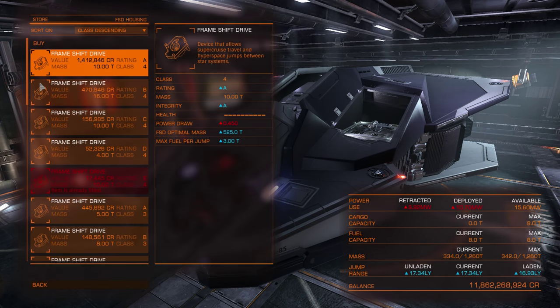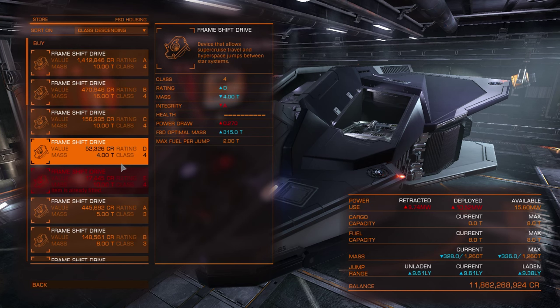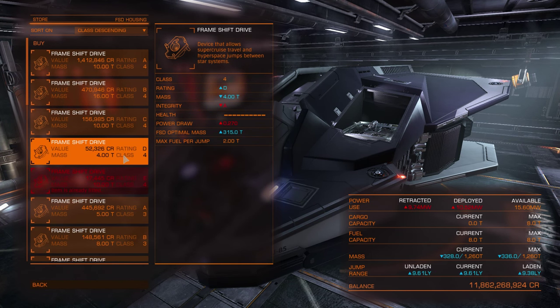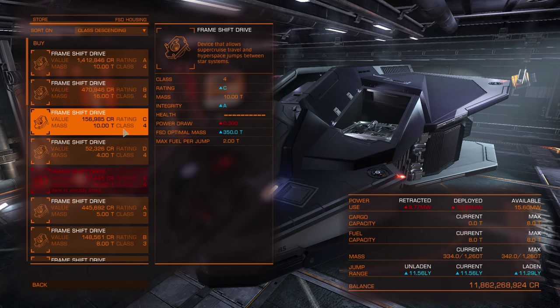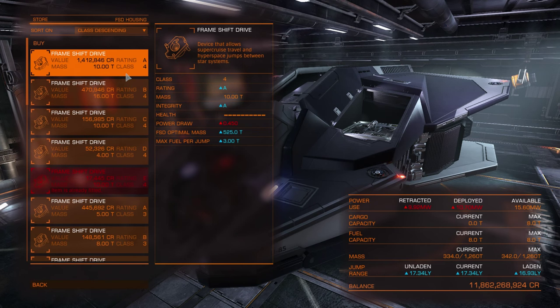The frame shift drive determines jump range. You can see the increase right away: with D rating I have an unladen range of 8 light years, vs 9.6, 11.5, 14.2, up to 17.34 light years with the best. If you can afford it, always go for the best one — unless you are not planning to jump around.